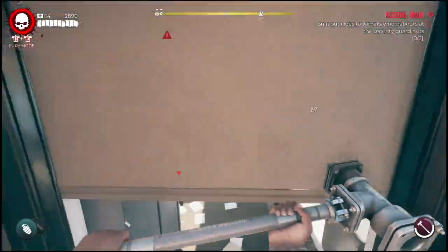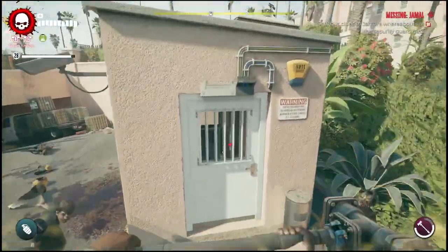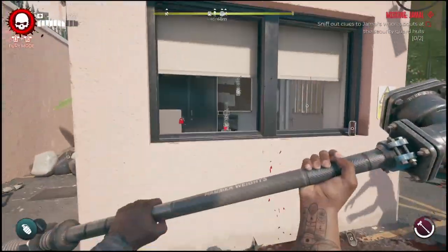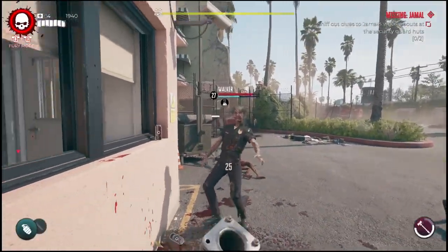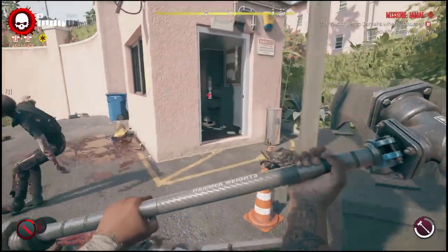From here, there's actually another panel but it's located on the inside. To break this one, either throw a grenade inside, use a gun, or throw your weapon through the window to break it. You'll notice the panel is in there next to the door. Once you break that however you want, you'll be able to get inside.